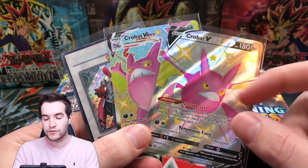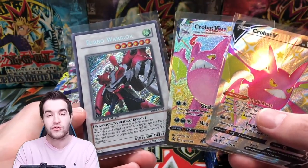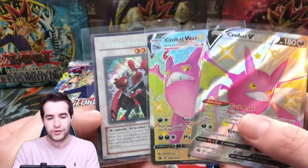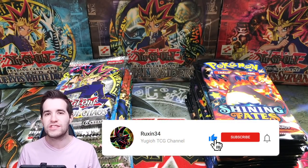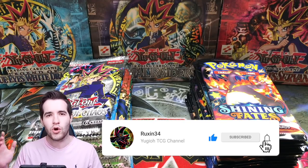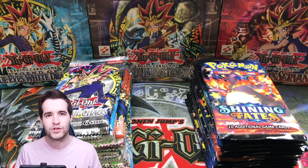Before we get started, the giveaway — I'll give away these three cards. These are the promos from the Crobat V boxes and the promo we pulled out of the Crossroads of Chaos, the Turbo Warrior. All you gotta do is like the video, be subscribed, and let me know whose side you're on — Yu-Gi-Oh side or Pokemon side.